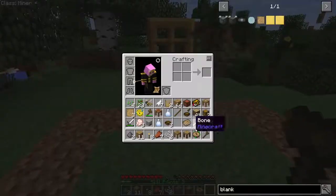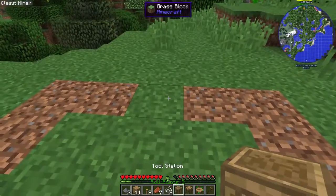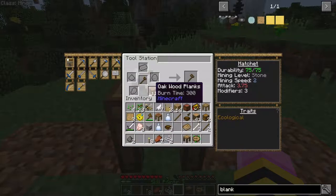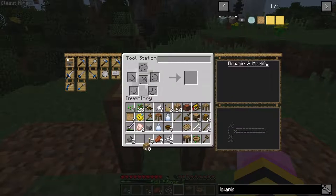You can see that my axe just broke. Now this is a good place to show off what this is. So if you put the tool station down like that, and you put the broken hatchet inside, you can use an oak plank to fix your axe. So there you go.